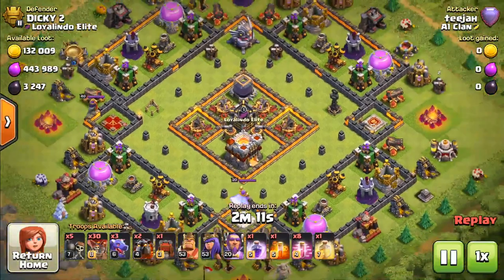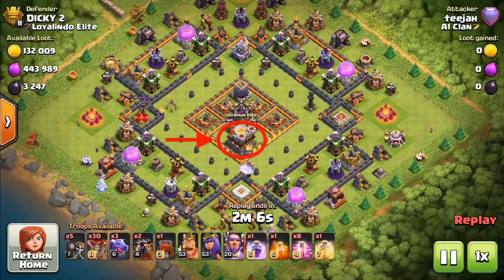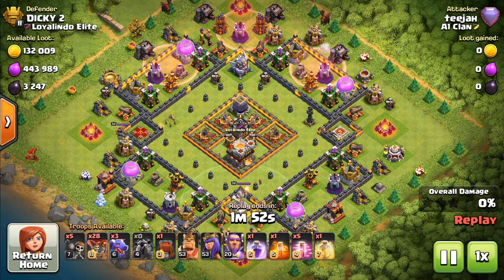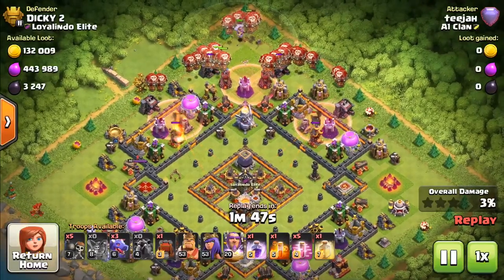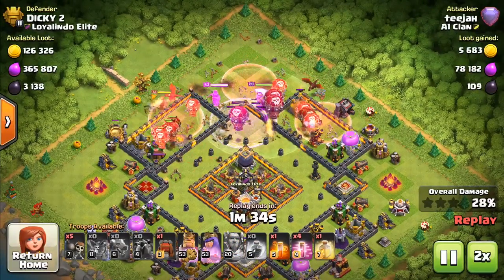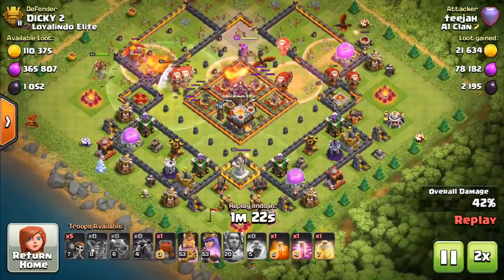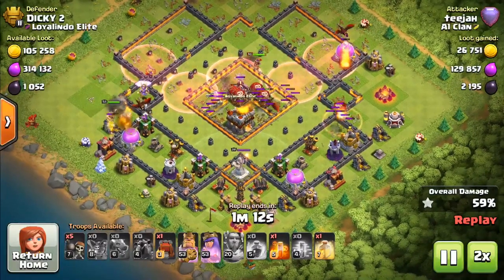Alright, so we might as well move on to the next attack then. Can you see the air sweepers? The Eagle Artillery is at the top of the screen — this should be fairly easy to take out. What do you use on the Eagle Artillery? Rage. There goes the rage spell. So that's done. Now this guy does have very strong defenses when it comes to his town hall — four Infernos there. You can see the air sweepers are being quite pesky, pushing away our stuff.